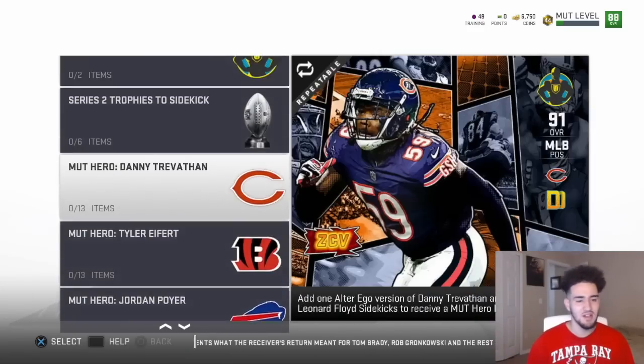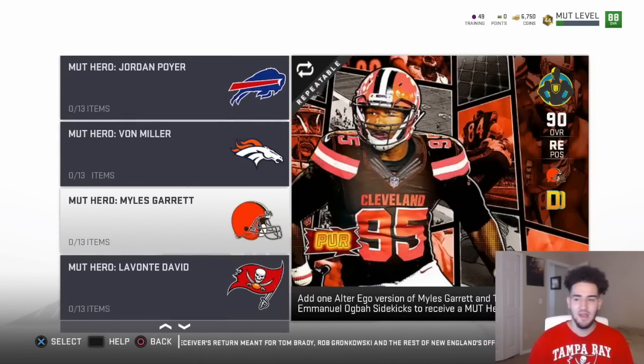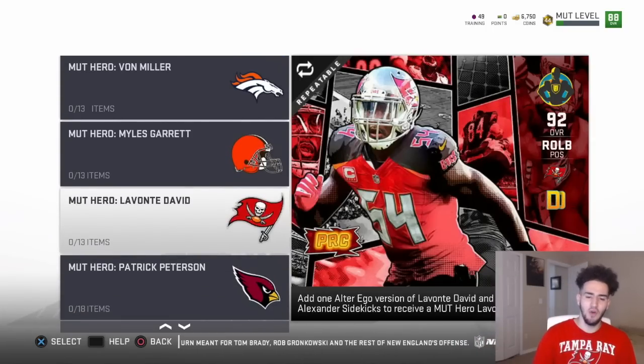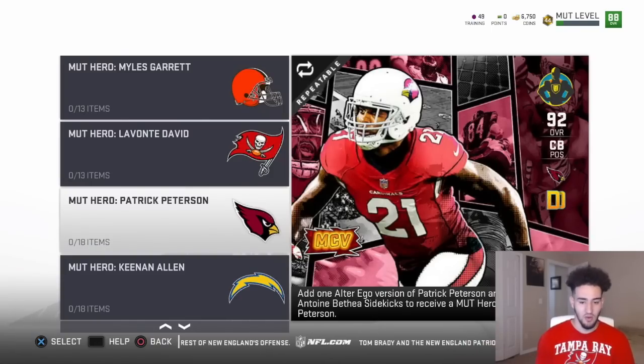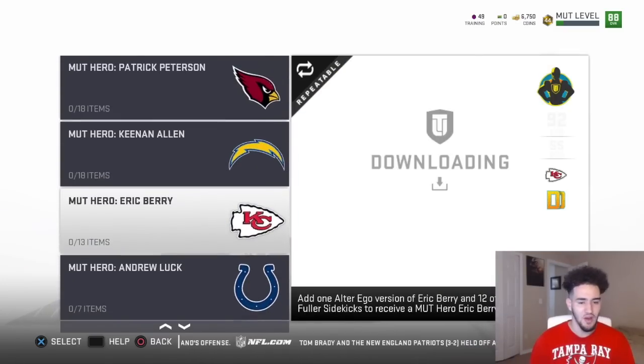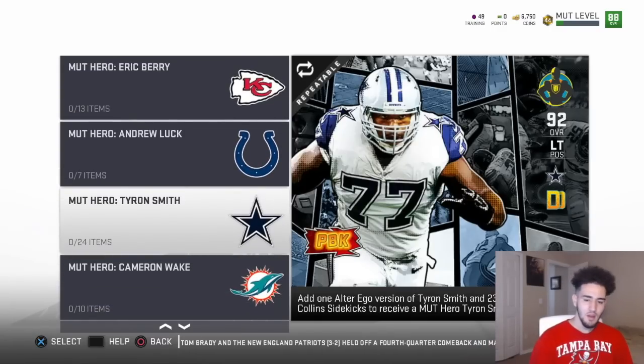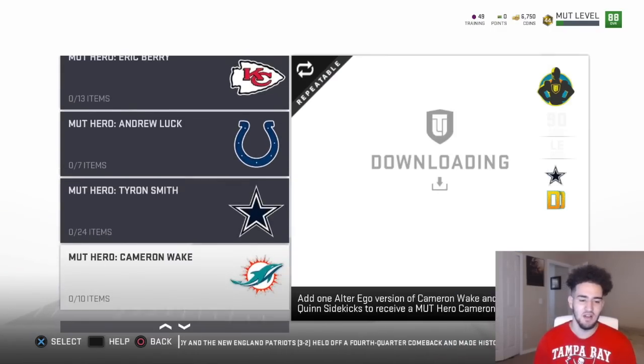These are all the players: Danny Trevathan, Tyler Eifert, Jordan Poyer, Javon Miller, Miles Garrett, Lavonte David — I'm going slow so you can see the overall on the right-hand side and what boost they give. Lavonte David gives you precision. Pat Pete gives you man coverage, 92 overall. Keenan Allen does catching, 91 overall. Eric Berry zone coverage, 92 overall. Andrew Luck, 90 overall, short accuracy. Pass blocking, 92 overall — Tyron Smith. Cameron Wake power move, 90 overall. Fletcher Cox tackling, 91 overall. Desmond Trufant press, 91 overall.